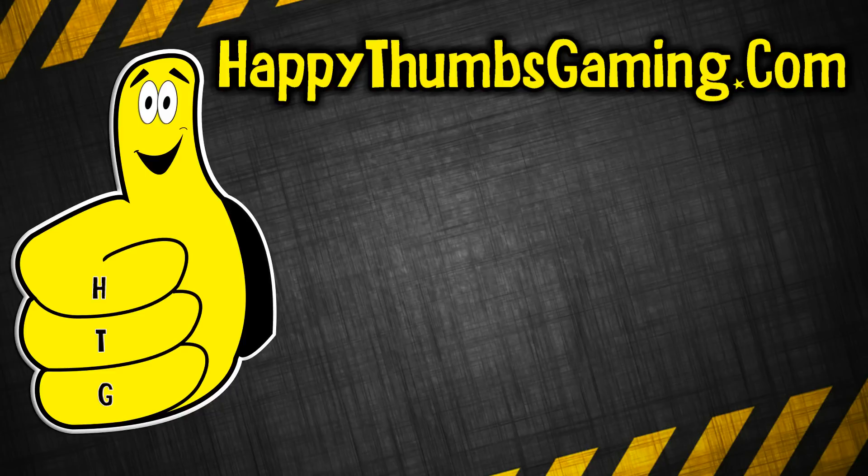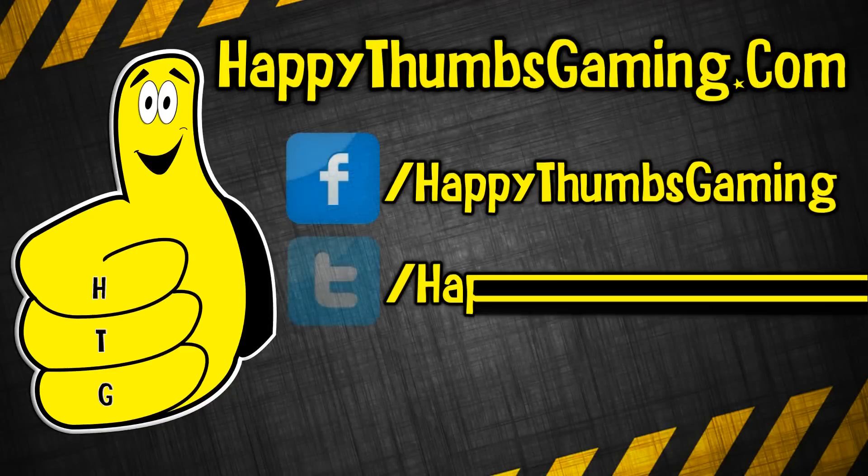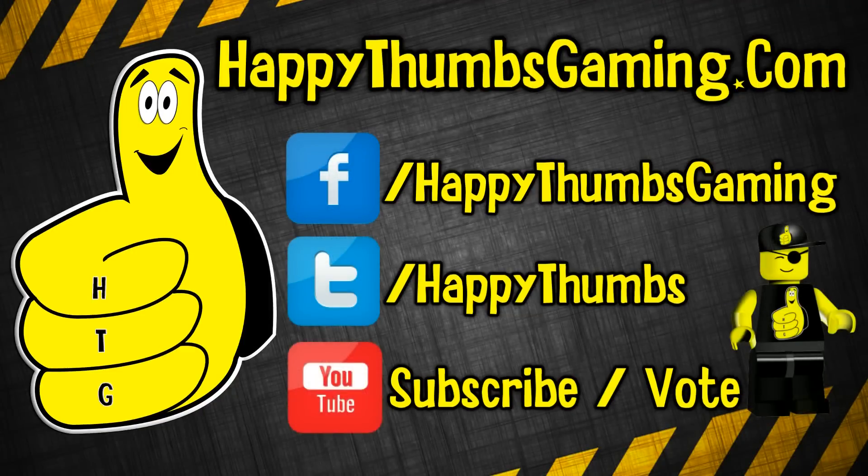That's going to wrap up LEGO Pirates of the Caribbean Level 5, Isla de Muerta. I get so much harassment for saying things incorrectly — I feel like I need to look that up. You can tell me down below if it's Isla or Isla, if it even matters to you. You can do that at our Facebook, our Twitter, or our YouTube account. Make sure you subscribe and vote — thumb up or thumb down. We've got a thumb-down bandit out there, so make sure you give us a like if we helped you. Happythumbsgaming.com is there — it's actually where you can find out how to get your own LEGO likeness like you see in the corner. Send your pictures to the artist and they'll handle it for you. All that info is on our website. Until next time.